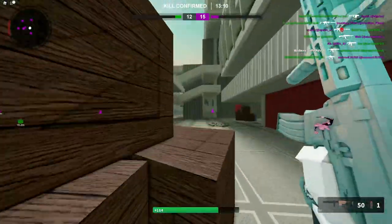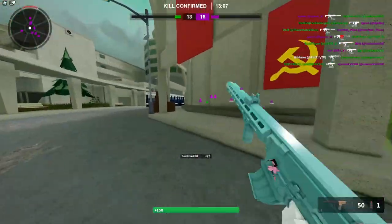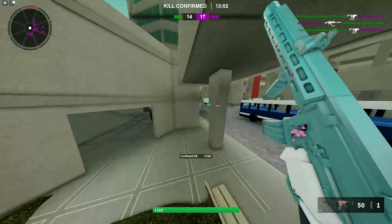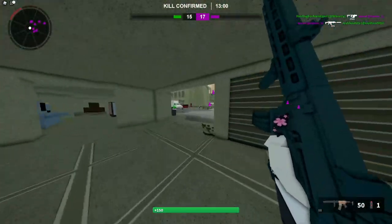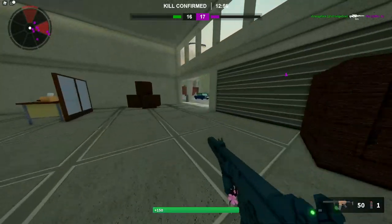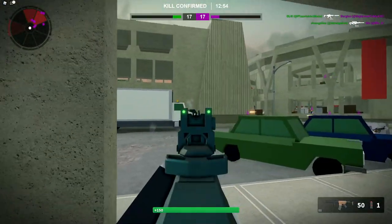You can throw 5.56 on any build and it's instantly going to improve your recoil control. Just be aware it is going to lower your damage. But with something like the marksman barrel it's actually not that bad.